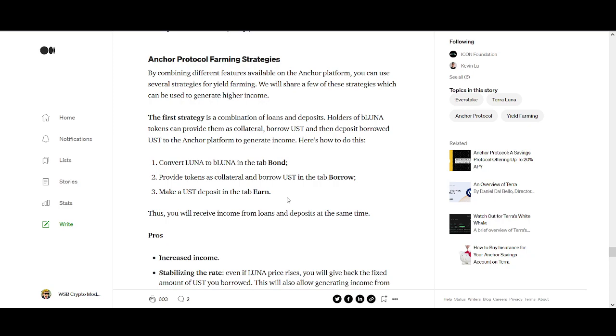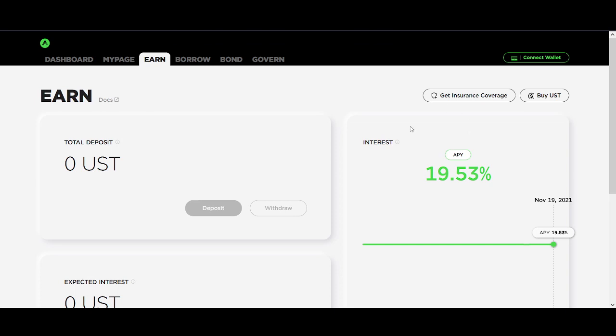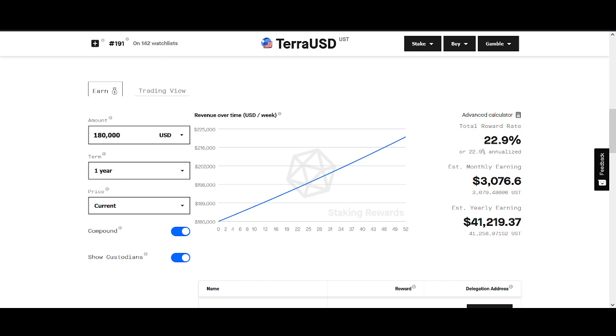This video was just a simple one showing you how to do it. Now the fun part — how much UST do you need to earn a hundred dollars a day? You need about $180,000. That sounds like a lot, but that's what the title refers to. If you convert that into Luna at today's price, you'd need about four to four and a half thousand Luna roughly to get that amount.